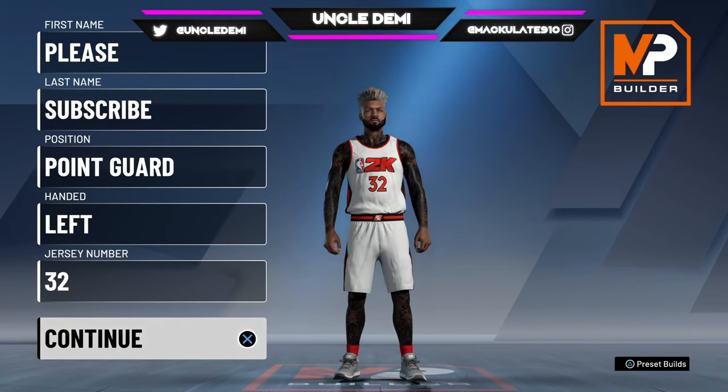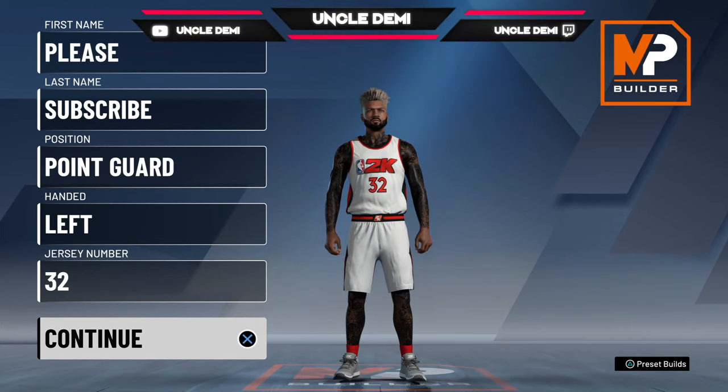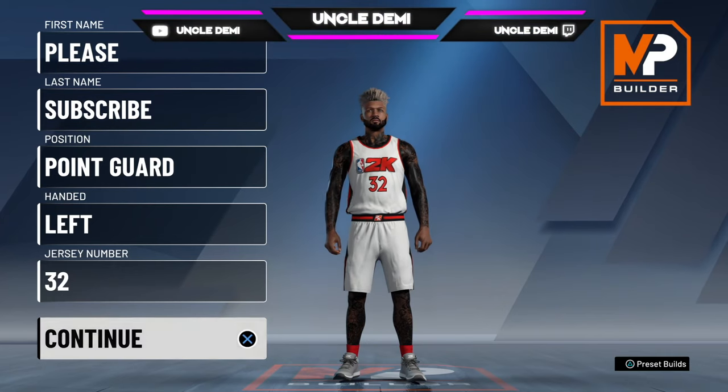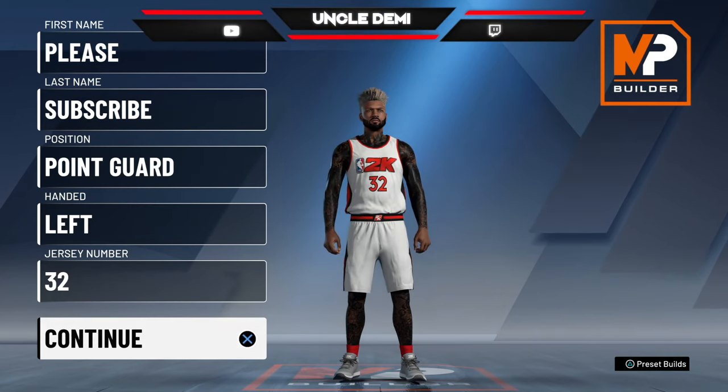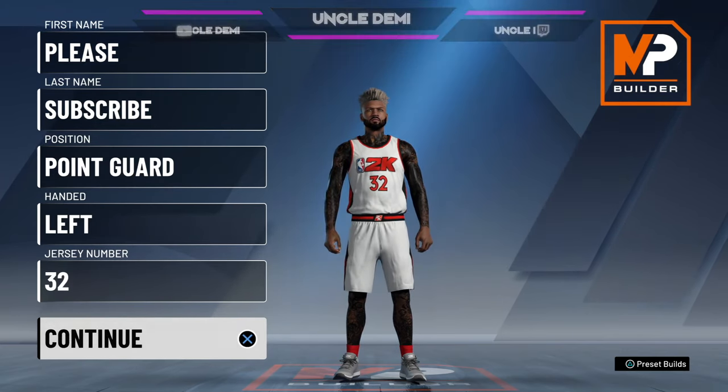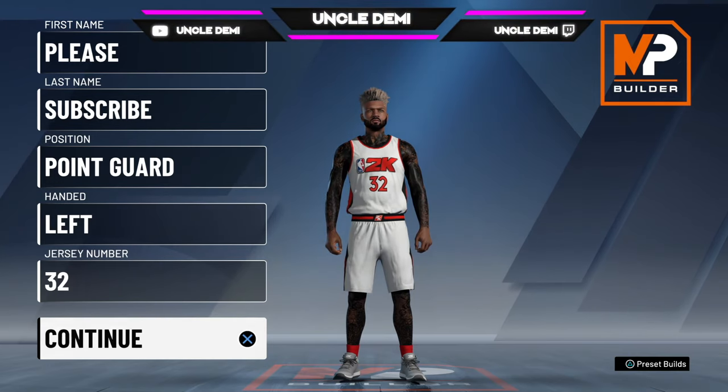An all-around two-way — I know y'all been asking for it, so I'm going to go ahead and give it to y'all. An all-around two-way is a really good build. These builds are playable. It's just that the build is actually a little short, but you can make do with it with the right people around you.